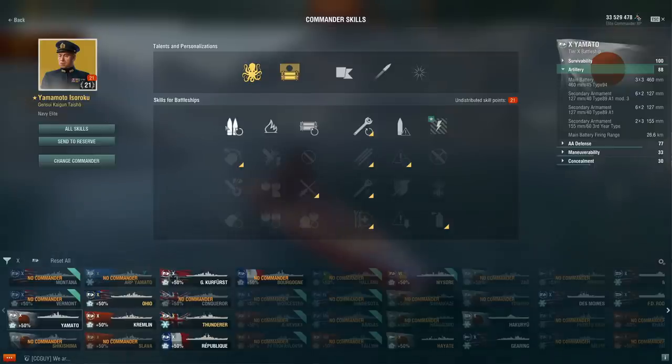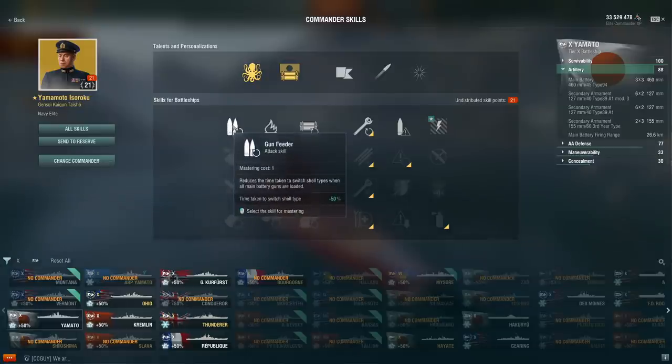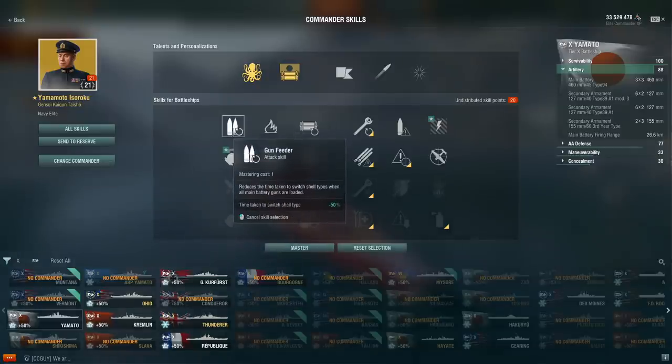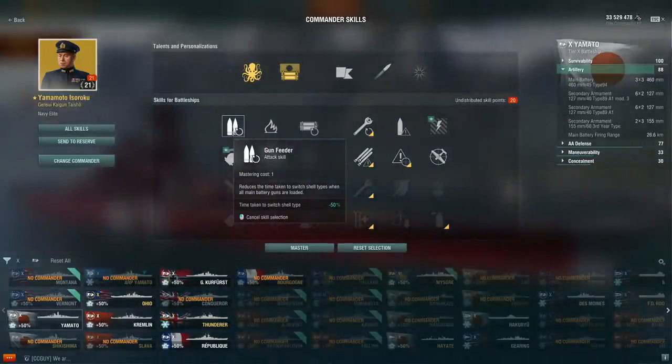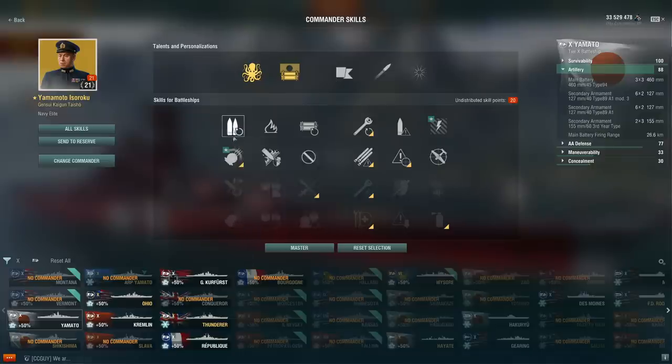In the first row, we still have Expert Loader — extremely good on basically any ship that tends to use a lot of AP and HE. Either because of something like a Thunder with strong HE, or because you have improved versions like on a Montana that allows you to blap DDs, or just against angled ships like on a Borgogne. Gun Feeder is still an excellent perk.